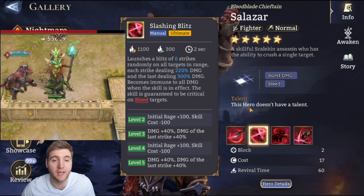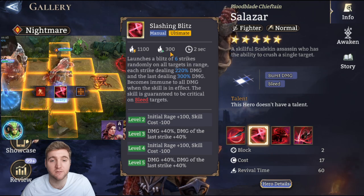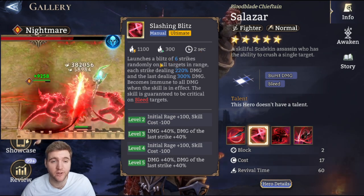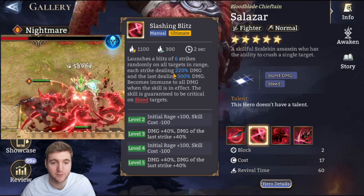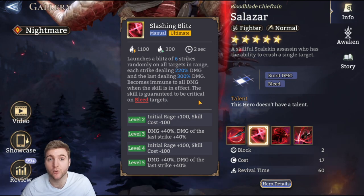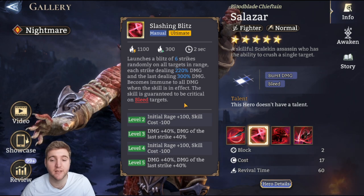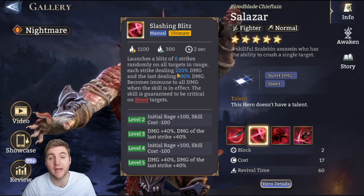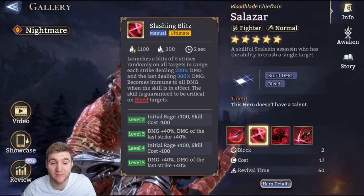His ultimate, Slashing Blitz, is manually activated, costs 1,100 rage at base (reduced to 900 at max skill), and starts with 300 rage when placed. It lasts two seconds and launches a blitz of six strikes randomly on all targets in range — each strike dealing 220% damage and the last dealing 300% damage. He becomes immune to all damage while the skill is active, and the skill is guaranteed to crit on bleeding targets. At max skill the damage increases to 300% per strike and 380% on the final strike — totaling 880% damage in a single ultimate burst.